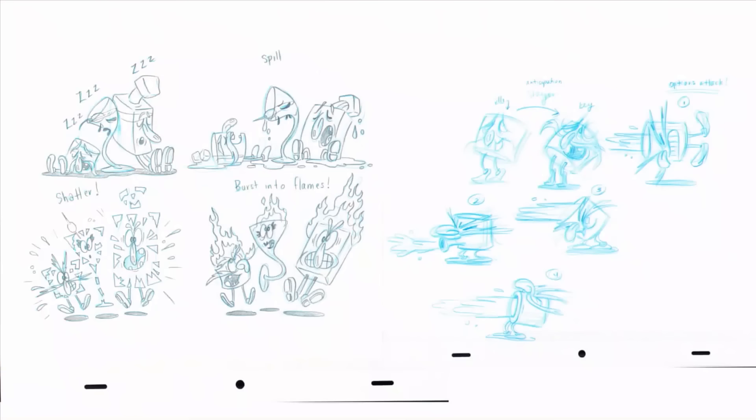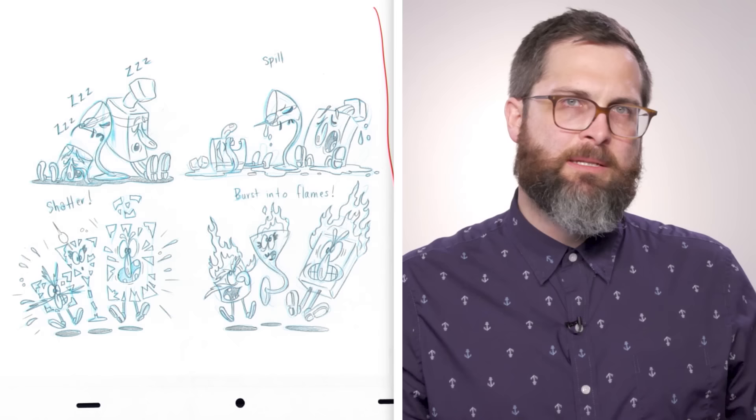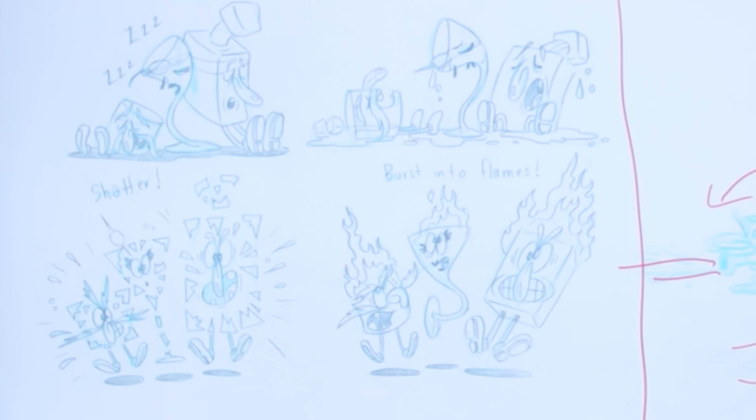This is some production art from the Tipsy Troop. All of this side shows potential death animations. What we always do is try to feel out what's the most unique or what stays true to their personalities. Knowing we want them to stay on screen during the fight, something like shattering is just a no.